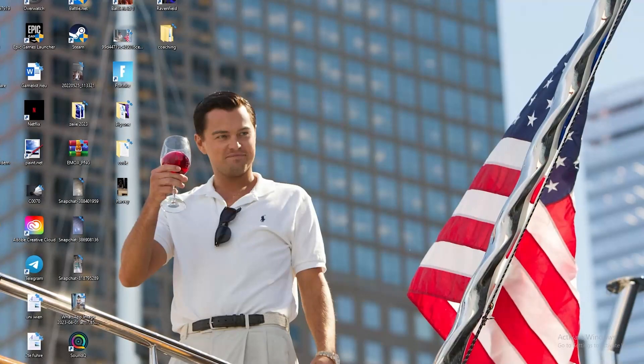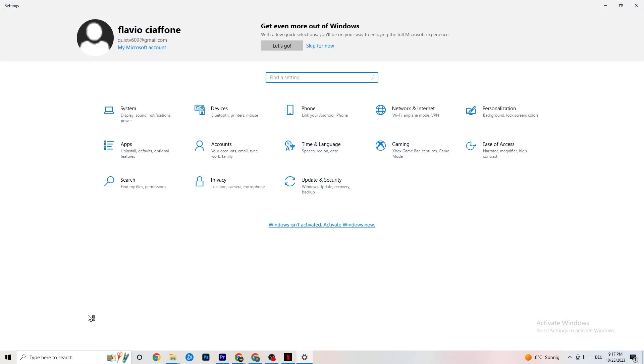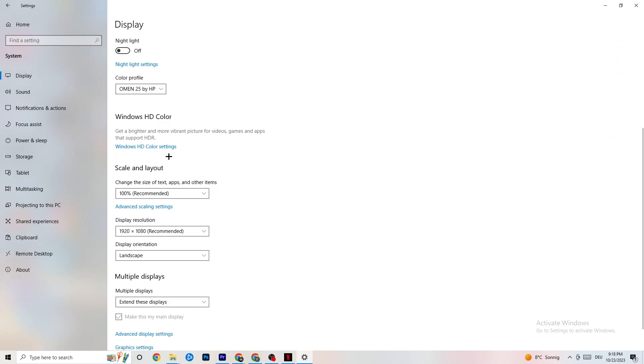The first thing I want you to do if your game freezes, has FPS drops, or stutters: navigate to the bottom left corner of your screen, click the Windows symbol, hit Settings, go to System. First, identify which monitor is your main one — click Identify and select the main monitor. Then go down to Scale and Layout and change the size of text, apps, and other items to 100% as recommended. Afterwards go to Display Resolution and keep it matching your in-game resolution.